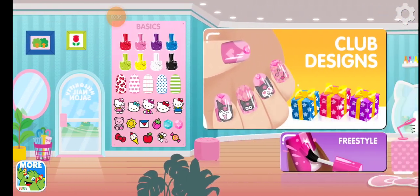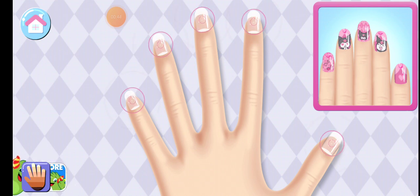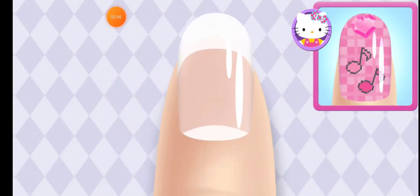Welcome. Are you ready to get creative? Tap on any nail to begin the club design. Look carefully at the design.